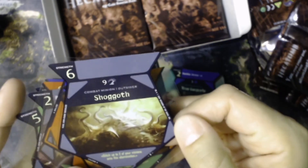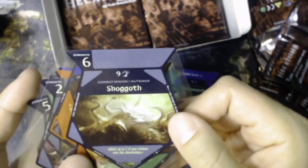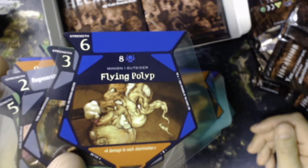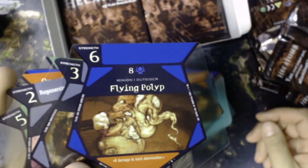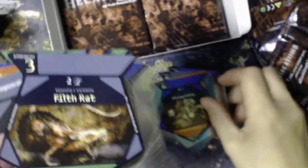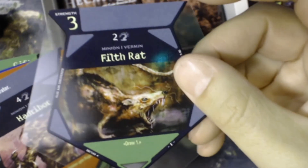Shoggoth — that's for sure Cthulhu stuff. 'Stitch up to two of your minions onto this Abomination.' That even sounds gross. Bull of Minos — that's new. Flying Polyp — that's disgusting, the artwork is gross, the idea behind it is gross. 'Four damage to each Abomination.' Filthrat — that's really cool actually, great artwork. Magic in recent years seems to have gone more on the friendly side. I'd like to see an actual set come out that leans a little bit toward the horror side, just mix it up.